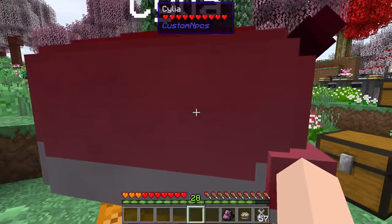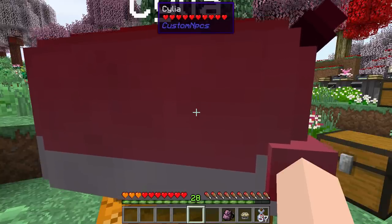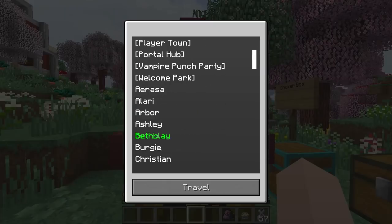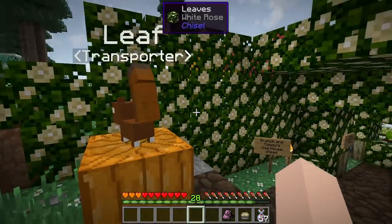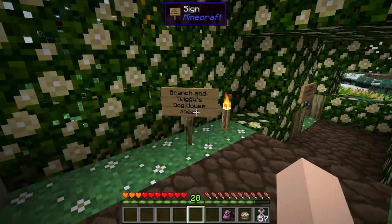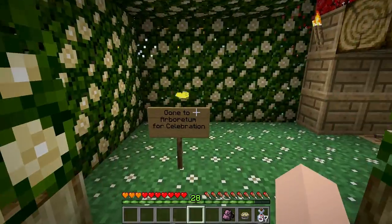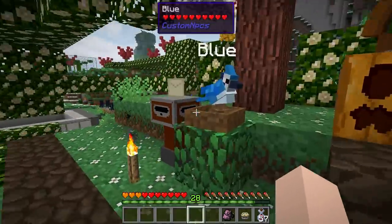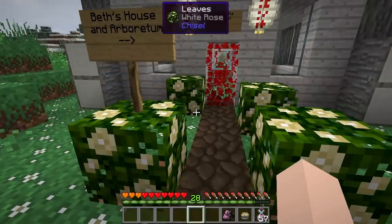Now I want to visit an event that one of the other players did — it's already over, but there's still a little treat you can pick up at Beth Blaze's house. We have arrived at Beth Blaze's house! Branch and Twiggy's dog house ahead — and Twiggy and Branch have gone to the arboretum for a celebration, which is exactly where we're going today. Best house and arboretum — let's head down here!